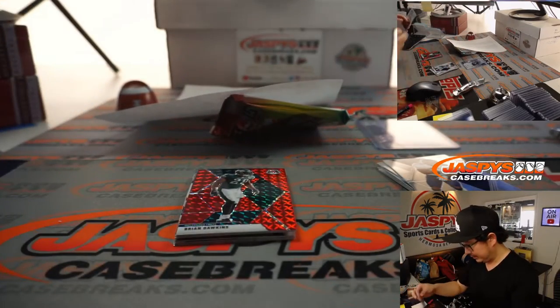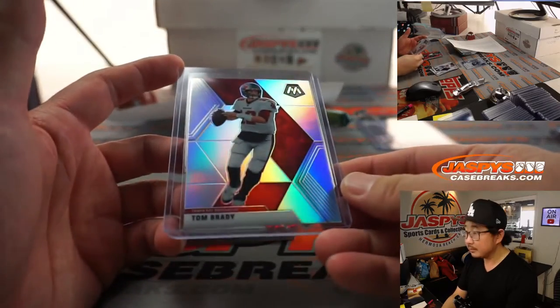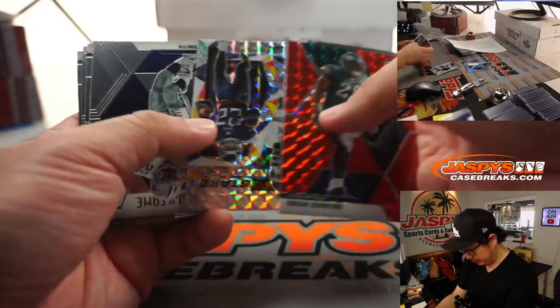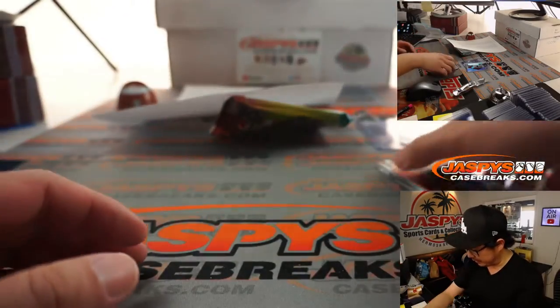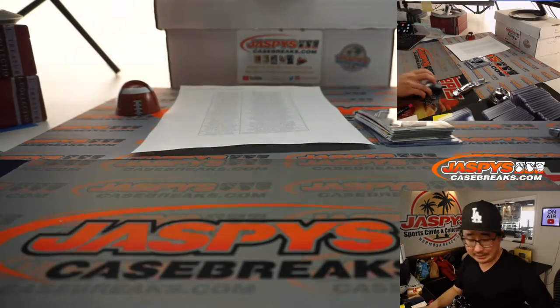There you go, Adam. Brian Dawkins, red — not numbered, but that'll ship. Obviously those inserts will ship. Throwing around Emmett Smith, Antonio Gandy-Golden, DeAndre Sifton, Michael P. Ryan. Not too bad for a single hobby pack.